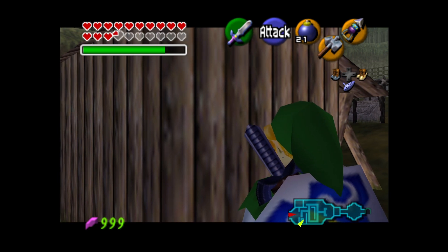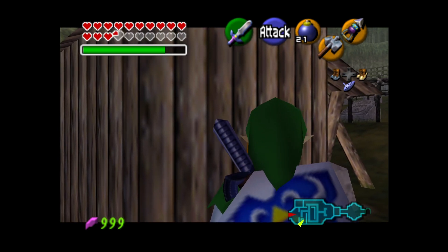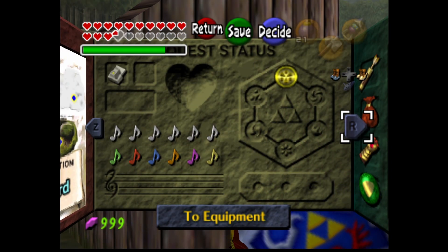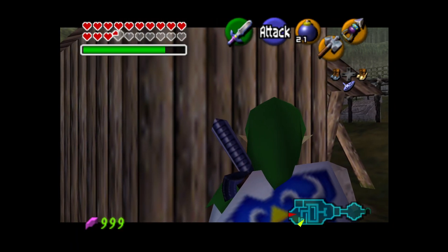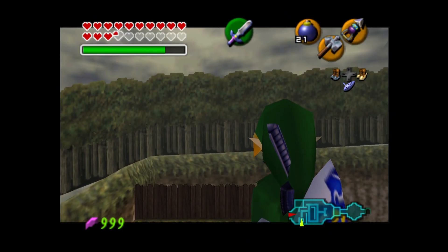Once you've bonked, you'll be in this state where Link will occasionally take out his hookshot. You want to click the hookshot on the third time he takes it out. You'll know he's about to take it out when his hat reaches about the top of this weird white curve on the right side of the Triforce. So you want to click the hookshot then — like that.